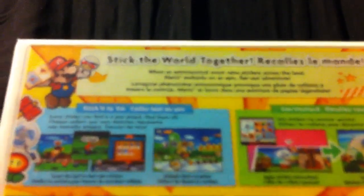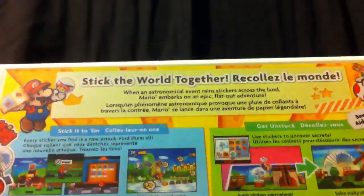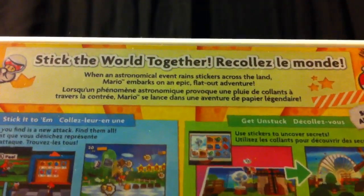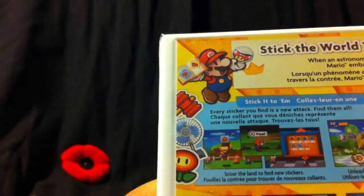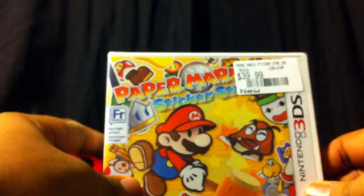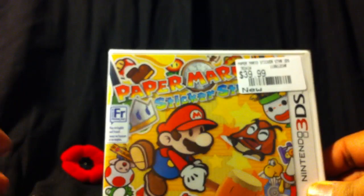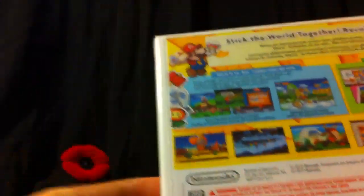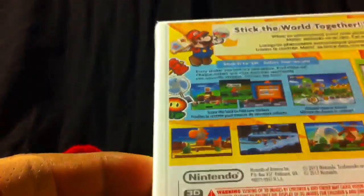Let's go ahead and look at the back. It says: 'Stick the world together. When an astronomical event rains stickers across the land, Mario embarks on an epic, flat-out adventure. Stick it to him – every sticker you find is a new attack. Find them all.' So you collect stickers to use new abilities in battle, and they did return to the turn-based battle system from the first two Paper Mario games, which is nice. It also says 'Get unstuck – use stickers to uncover secrets,' which is how you progress through the game and unlock certain secrets.